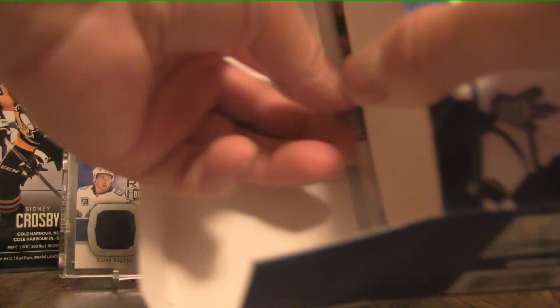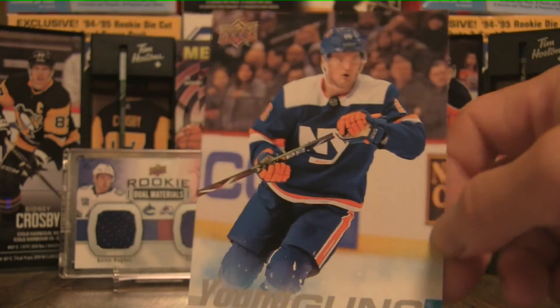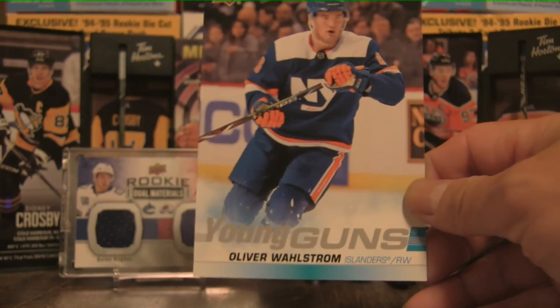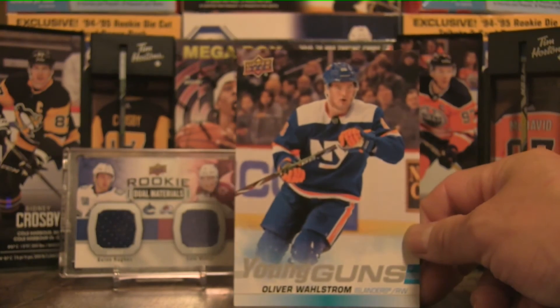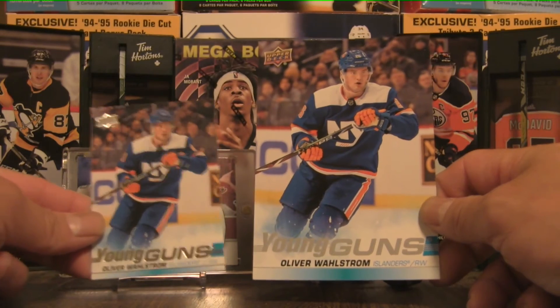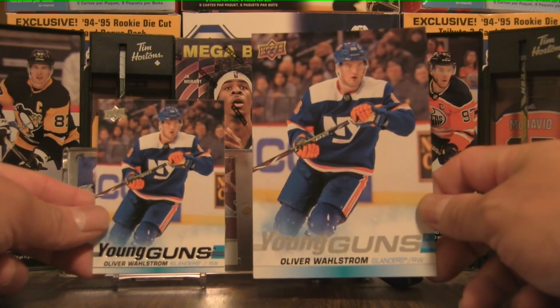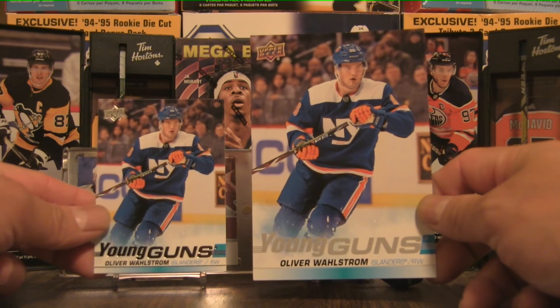And no Kale Makar, no Kaapo Kakko either. But who is the jumbo oversized rookie card? Well, it is Oliver Wallström. So it appears this box is a Wallström box — the regular size, and we have the oversized Oliver Wallström as well.